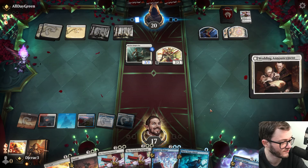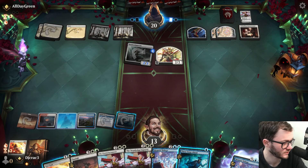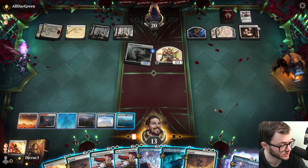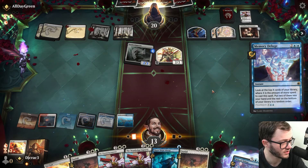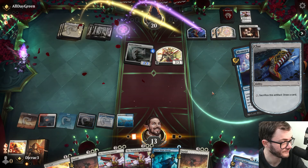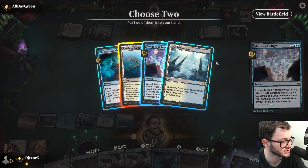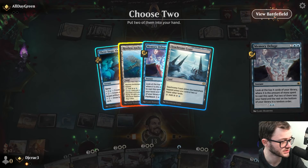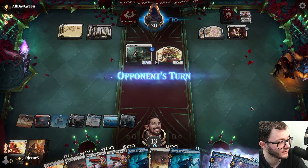Super spicy draw - yeah they can have that. I've got a Sunfall though. They just want to deal damage. I could Sunfall here but I'm tempted not to - I'm going to dig for a land instead. My opponent's not really threatening much, they're still a couple of turns away. I get a land. I don't need another Memory Deluge. Three Steps Ahead is really good - over to opponent.